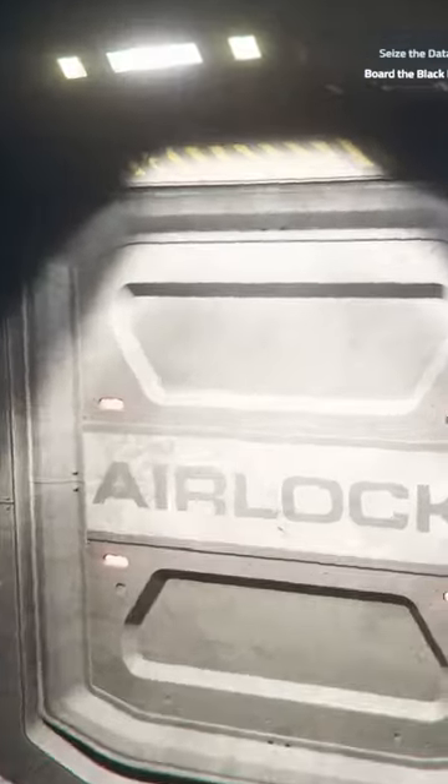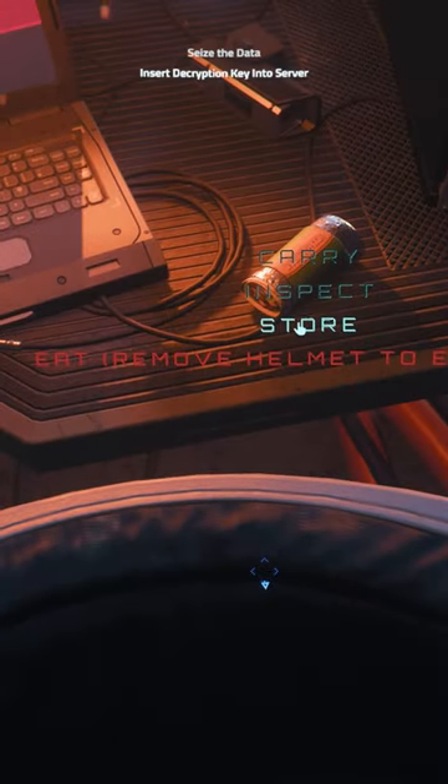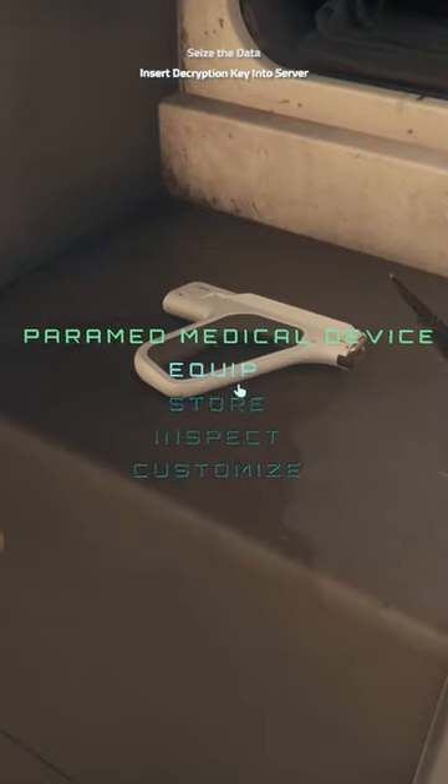There are no ships defending it, so head aboard and find the decryption key. There's loads of physicalized loot lying around, including medpens, crypto keys, and medical supplies.